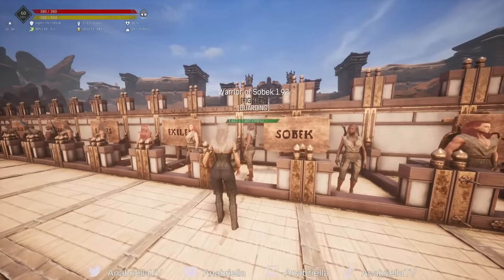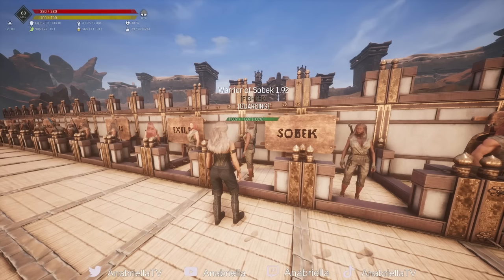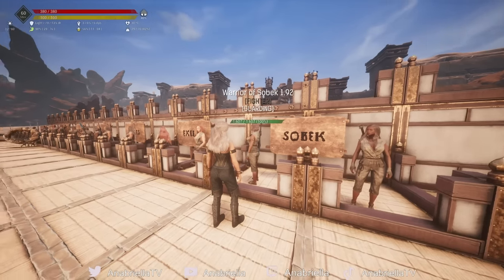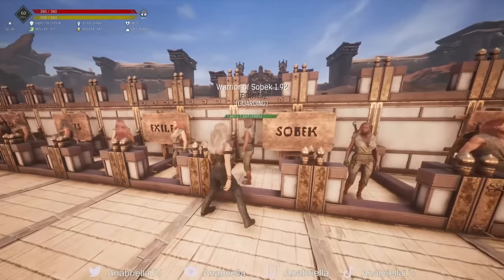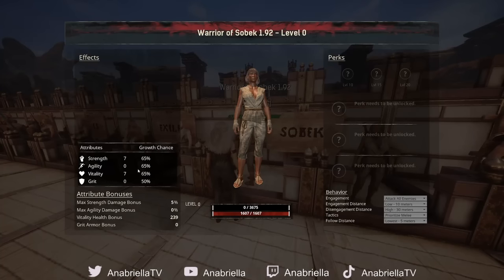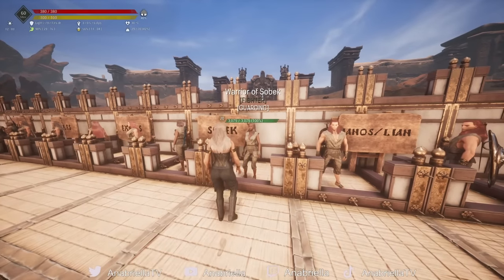At 1.92, we have the Warrior of Sobek. This is a difficult-to-get thrall because everybody in this Sobek cave hits incredibly hard and has a lot of health — it could be a fun challenge if you really want one. The archers are not thrallable, but the fighters are. They have 7 in strength and 7 in vitality, and the best health I managed to get was 3,000 from one of these after leveling 11.